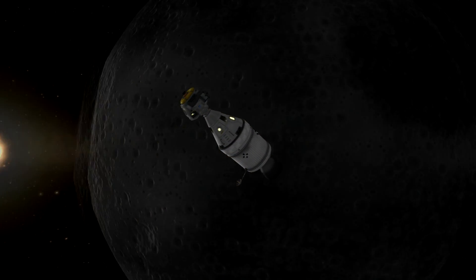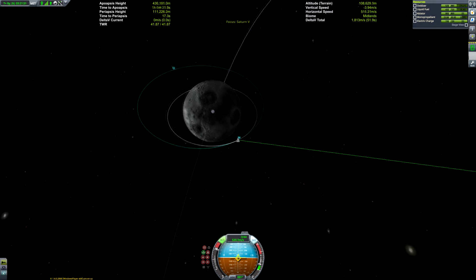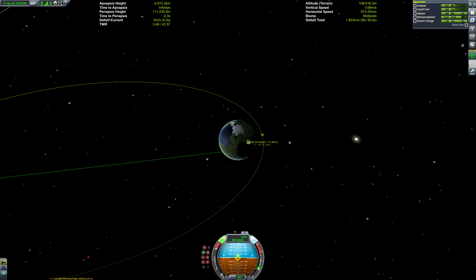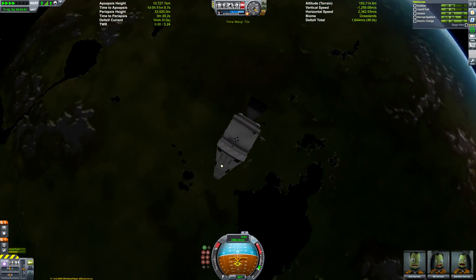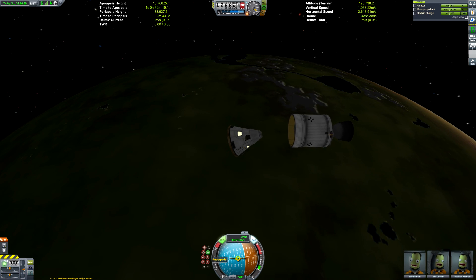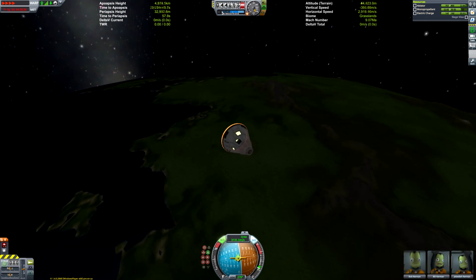We can line up with the docking port and dock with the mothership. Now it's time to plan our trajectory home — we transfer our astronauts from the lander into the Apollo-style command pod and initiate a prograde burn to get a Kerbin atmosphere encounter. You may notice I have quite a lot of delta-v remaining throughout my stages. That's because I drained some of the tanks — the Kerbin system is far more forgiving than the real solar system, so we don't need as much fuel, but I wanted to maintain the Saturn V aesthetic.